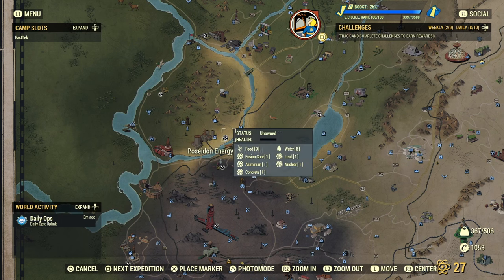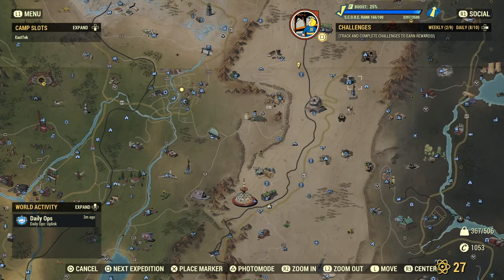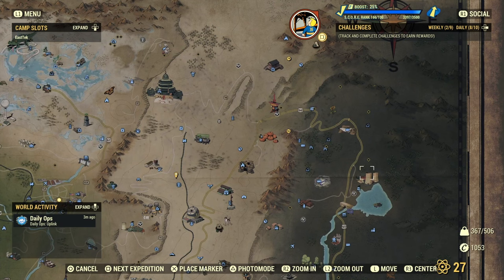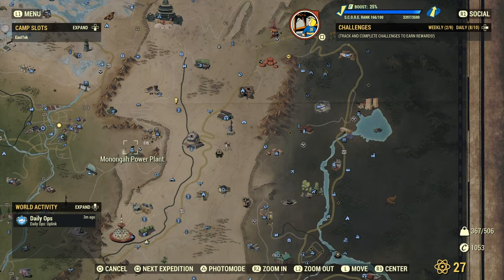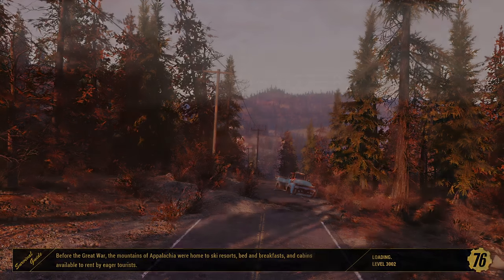The best ways to get fusion cores in my opinion are to go to the power plants. There are three of them: Poseidon, Mononga, and Thunder Mountain. I'm showing them all here on the map. They produce fusion cores on a timer — every seven minutes — and it's basically just playing the waiting game after you set all of these up.